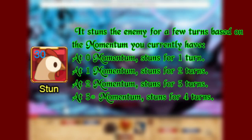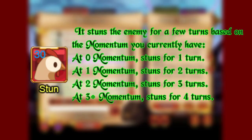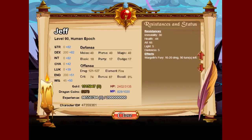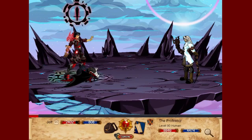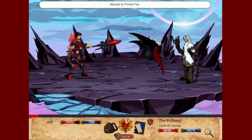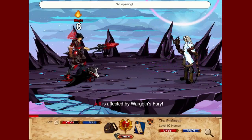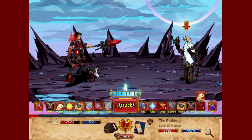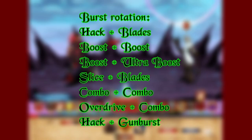Note that this is not an order stun. Unlike the other Epochs, Dragonbite Epoch immediately uses Hack at the beginning of the fight to gain 4 double turns. Using Hack, Dragonbite Epoch then stacks up the boosts and outputs great amounts of damage using Laser Slice, Combo, Overdrive, Gun Burst, and Hack. The full rotation is shown on screen.